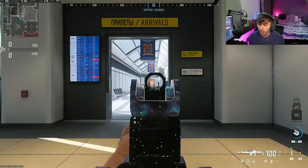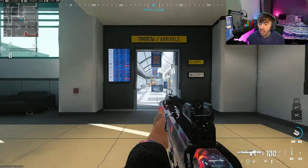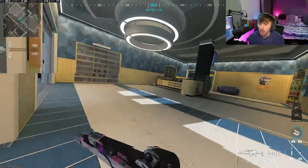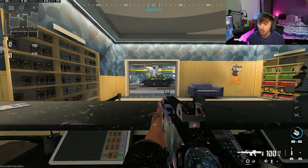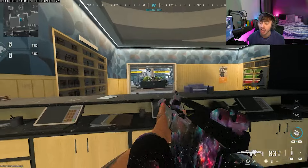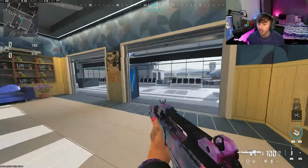The easiest way of doing this is to find an area where you know a lot of people are going to be coming through and just keep walking left and right. If you're hip firing you might need to be a little bit closer for it to work, so you might want to sit at a head glitch where you know people are going to walk through and just keep strafing left and right. When they walk through, hip fire and take them out.